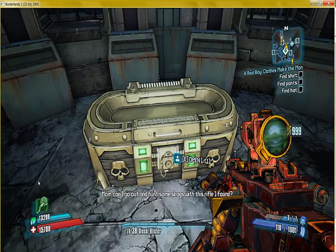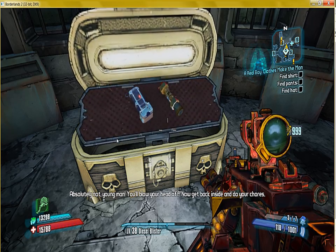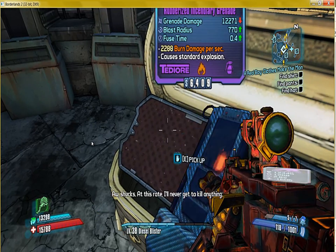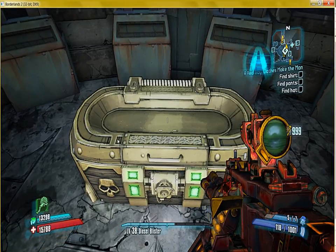It will say you've only got 999. But when you open it, it doesn't go down — it just stays at 999. And it will keep doing that until you've used them all, and that will take some doing because there are a lot of golden keys there for you to use.